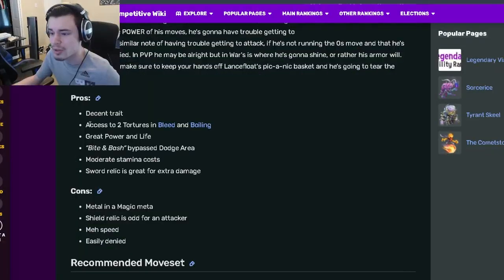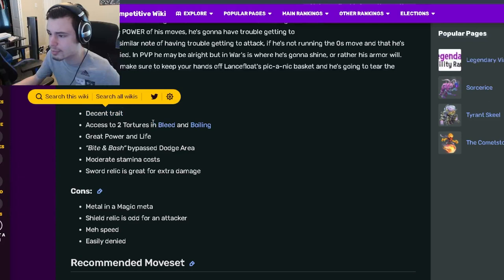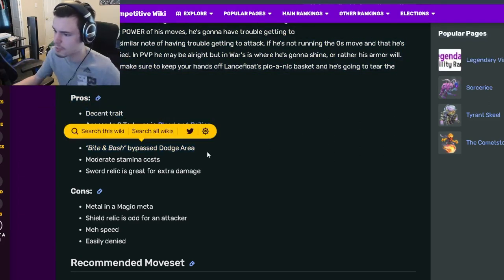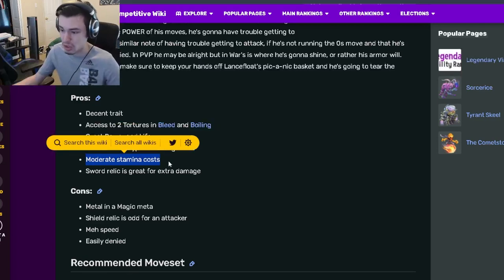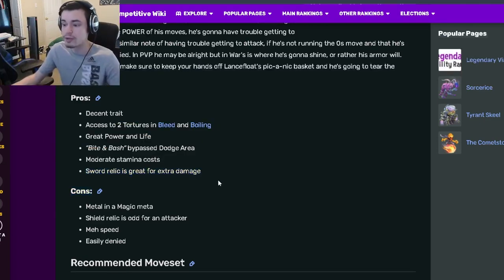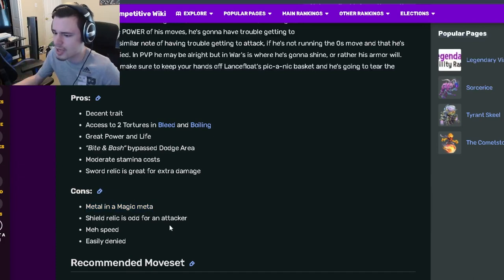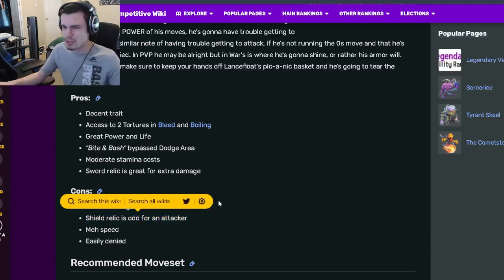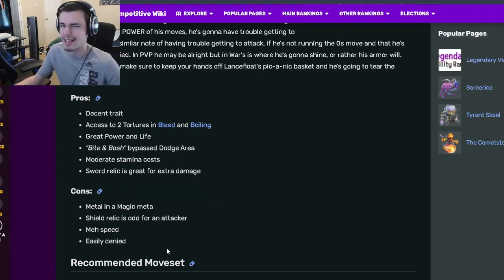Going down to his pros and cons: he's got a decent trait, he has bleed and boiling which are both great, he has great power and life, he has bite and bash which bypasses dodge area, he also has moderate stamina cost, and the sword relic is good for extra damage. His cons are that he's metal and the magic meta shield relic is odd for an attacker — he would much prefer a relic that can give stamina, like an amulet or a mask or something.